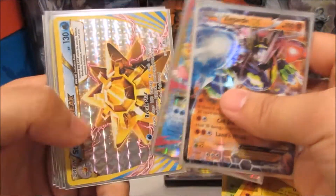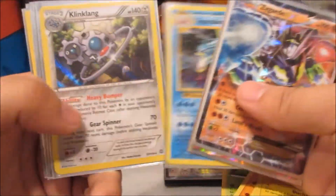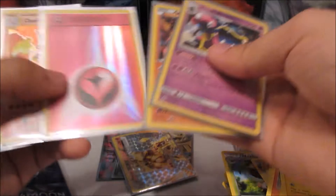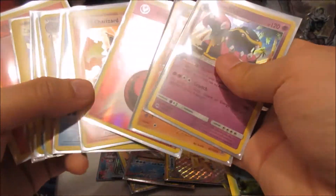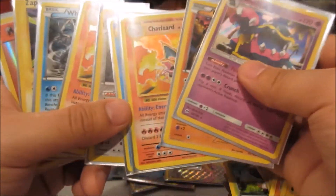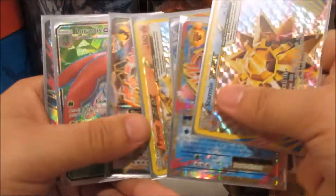And now combining with the awesomeness from part one: Zygarde EX, Mega Slowbro EX, Starmie Break, Gyarados holo rare, Klinklang holo rare, Charizard holo rare, Whirlipede, Zapdos, and reverse Fire Energy. Definitely part two destroyed it. Ultra rares — counting those too — so not counting reverse energies, just the real holographics: one, two, three, four, five, six, seven, eight. So eight holo rares, and then one, two, three, four, five, six, seven.